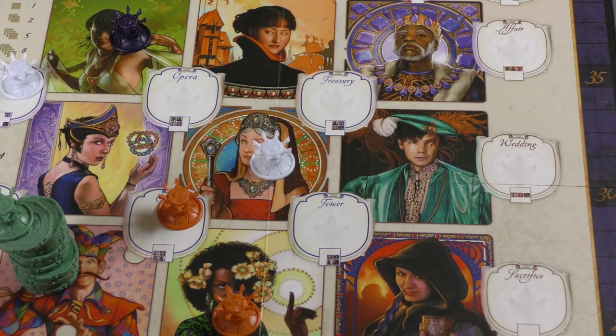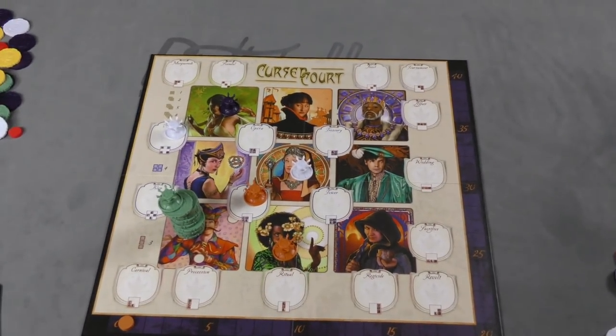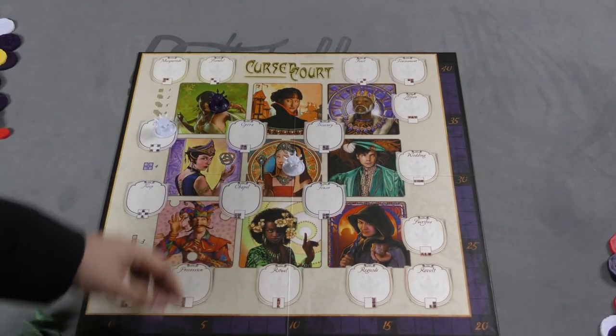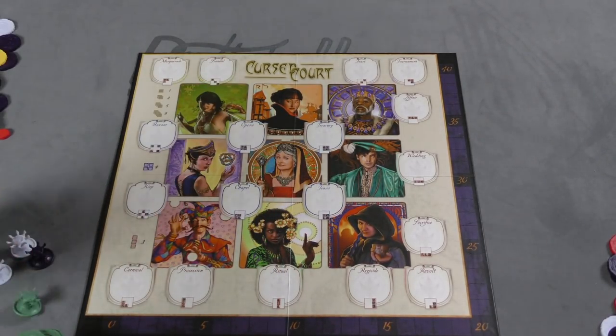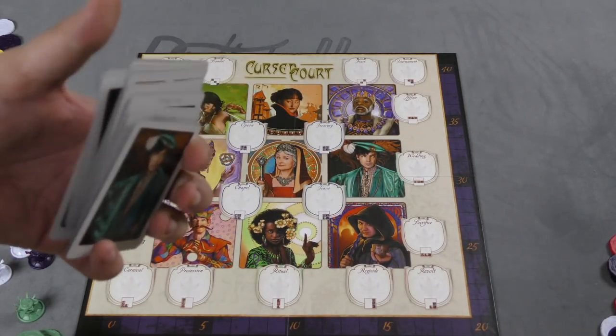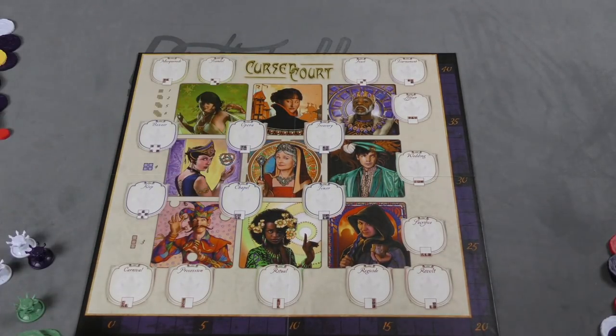Once everything has been scored with the scoring track on the bottom, you pull off all the pieces. Everyone gets all 20 of their chips back whether you used them or not, and then you start another round by dealing cards out to everyone. You're going to reshuffle the entire deck unless you're playing with a variant, so the same cards could be there or not. After three years, whoever has the most points is the winner.